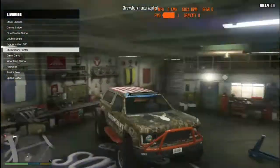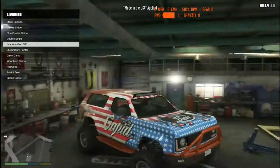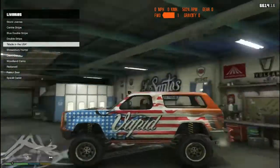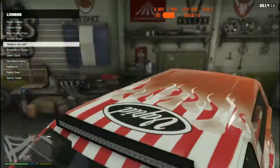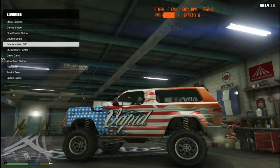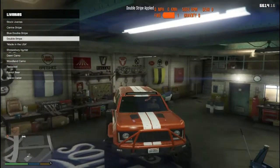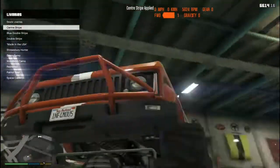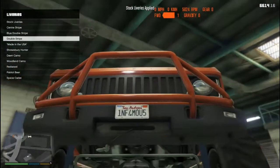Especially if you have the America USA bug deflector. Then there's Redwood - I actually kind of like this one for what we're going for. There's a Woodland Camel, not too bad depending on what you're going for. The Dawn Camel - maybe not the best. There's a Shrewsbury Hunter. This one here definitely says Miracle. There's the Vapid livery - I'm going to say Vapid is modeled after Ford. So I'll probably make this more of a Bronco. There's a Double Stripe - kind of feeling this. Blue Double Stripe, center stripe, no double. And then stock, which has a nice tone. But I don't think I'm going to go with the Double Stripe - if you know me, I'm kind of a simpler guy.